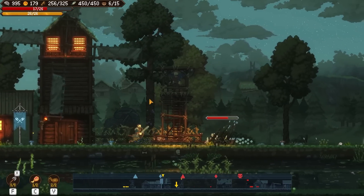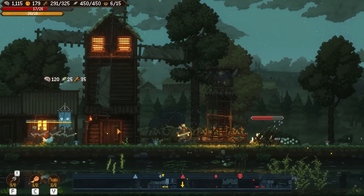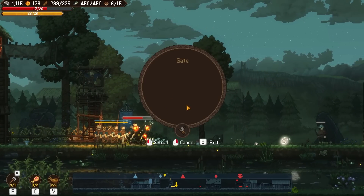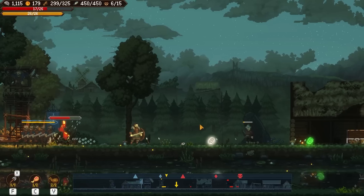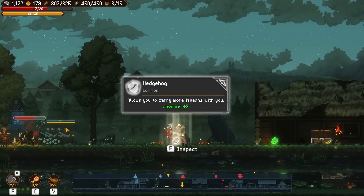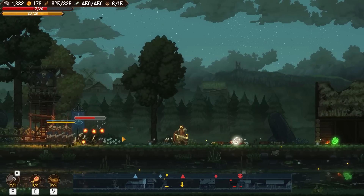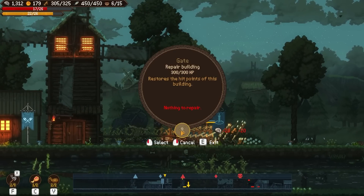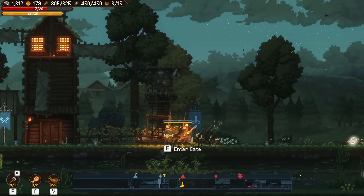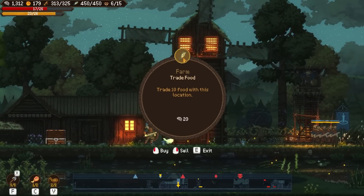There's an enemy nearby — we have to do it like this and just shoot him in the face. He's just taking it like a man. Allows you to carry more javelins, but we don't really have access to javelins right now. We will rebuild the gate slightly, although we don't want to put all of our resources toward just rebuilding stuff. You guys stay there and defend this area because there will be more enemies coming. I'm going to go back home where it's safe. At the farm we can trade food, which is great.